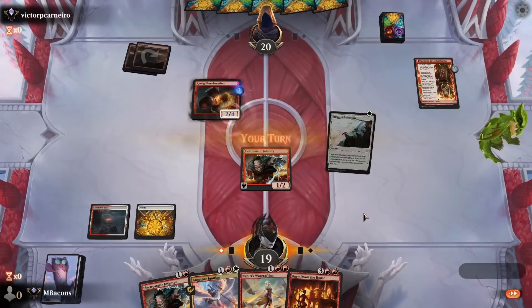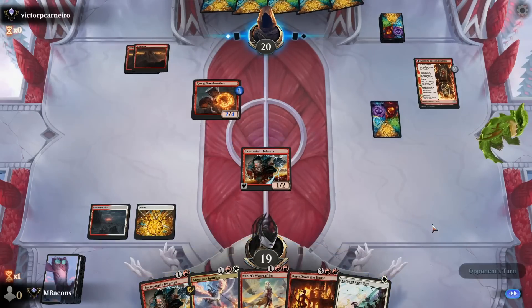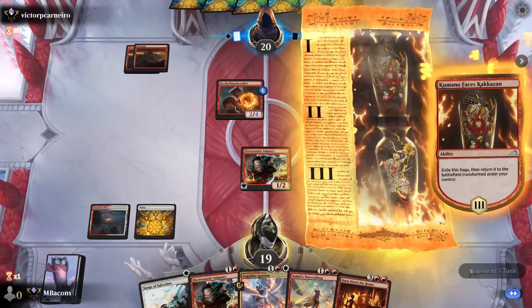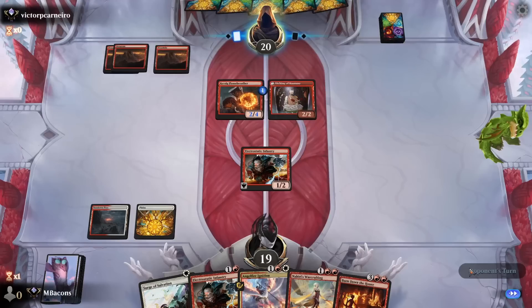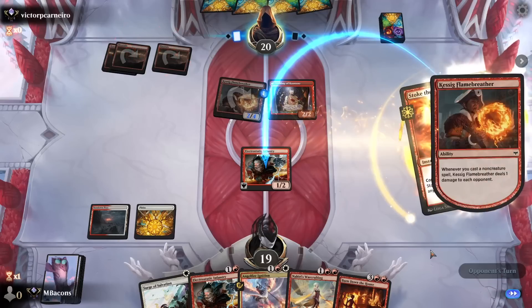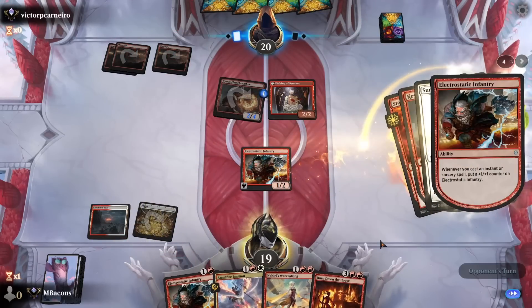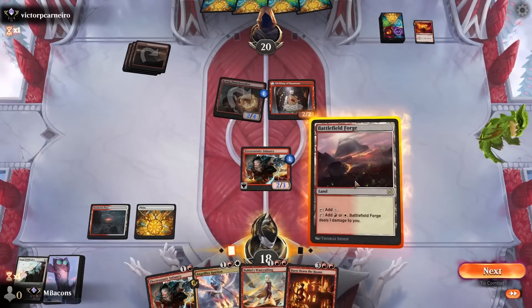They're going more the burn angle — they got the Kessig creature that hits us for one. We drew a Surge, let's sit back a little and protect this creature. Vulnerable to Lightning Strike, Warcrafting, all kinds of things — they might be hiding over there. Stoke the Flames — we can definitely Surge to protect that, grows the Infantry, now a great blocker for the Kumano. And no attacks.